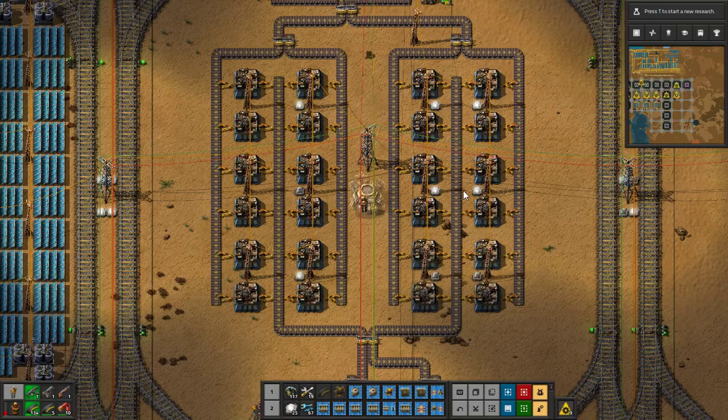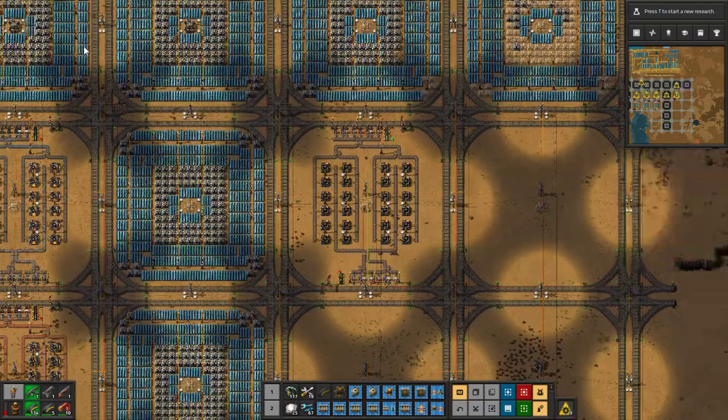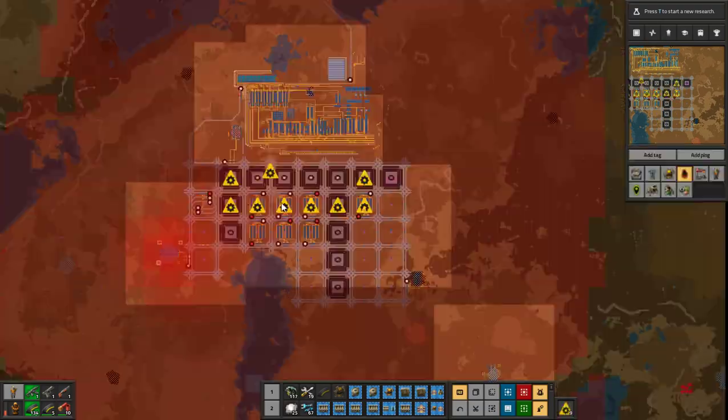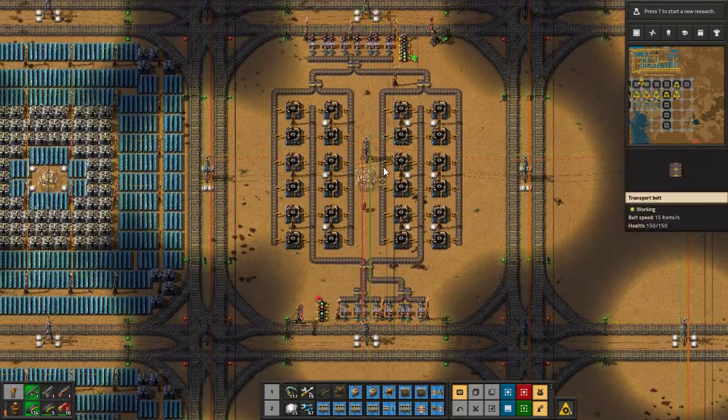Hello guys and welcome back to Factorio. In the last episode I told you I'd do some off-camera work and I'm back. As you can see, I've added the solar panel array. We're having a five by five, but because of water we won't be able to get these four — but we might get this one, and then we can go another five by five.